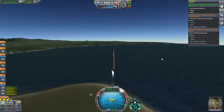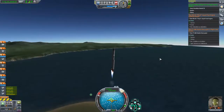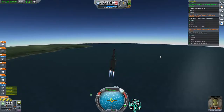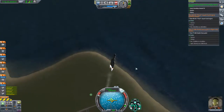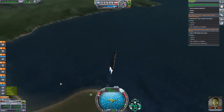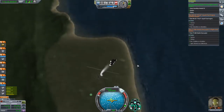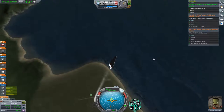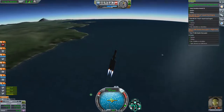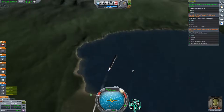Let's start our roll. Everything is looking good so far. The reason I'm burning so far straight up and not turning over sooner is we have to go all the way to 450 kilometers. So we don't need to rush to get into orbit — we can use some of this vertical velocity first. Once we get up into the thinner atmosphere we'll start to really turn it over.